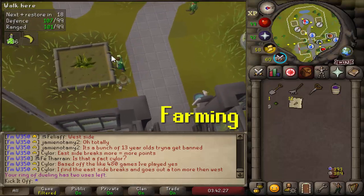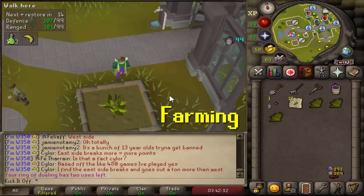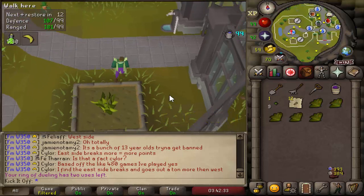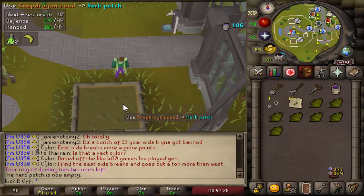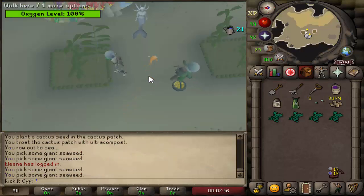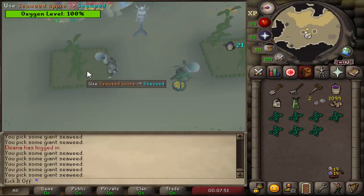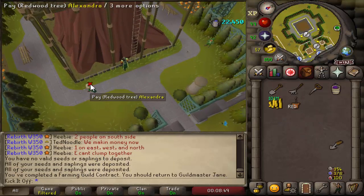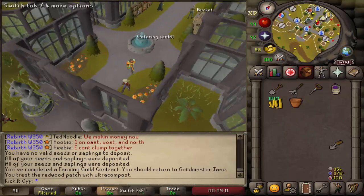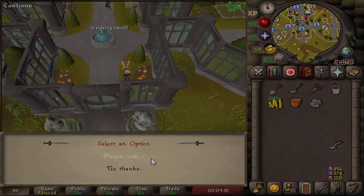Next is the farming skill in general. There are different types of runs that can be done throughout the day, though the main ones are herb runs and seaweed runs. Herb runs are very profitable for main accounts and, of course, good for irons in terms of supplies. Seaweed runs offer those same benefits as well as a decent pet chance, so it might be worth doing. They're on Fossil Island, so you can even combine them with a birdhouse run. Farming contracts in the farming guild are also good for GP and seeds on an iron.